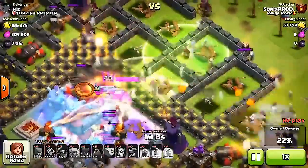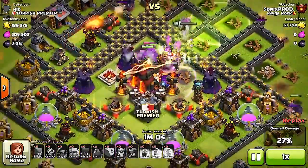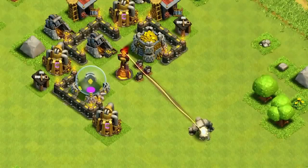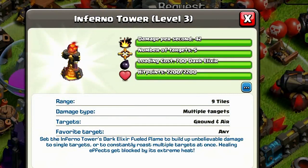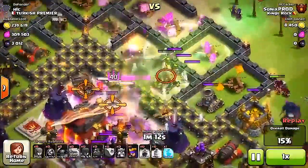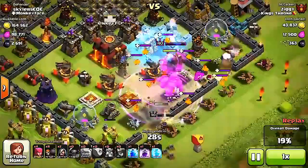Coming in at number one — the Inferno Tower. Inferno Towers are unlocked at Town Hall 10 and were a game changer when first released, countering Golems and Heroes that were too strong for bases. When first released their range was wider, but after balancing adjustments the range is smaller. They have multi-target mode, doing 42 damage per second, targeting up to five enemies, costing 700 Dark Elixir to fill, and having 2,200 hit points at level 3. Place them closer to your Town Hall so they're harder to reach. I personally like having one set to single target and one to multi.